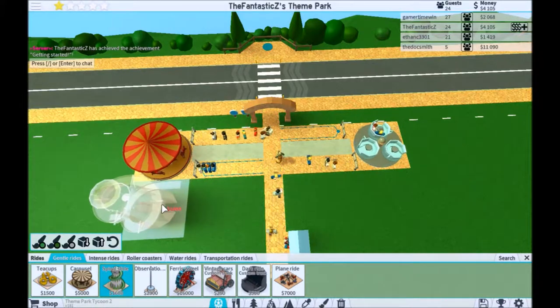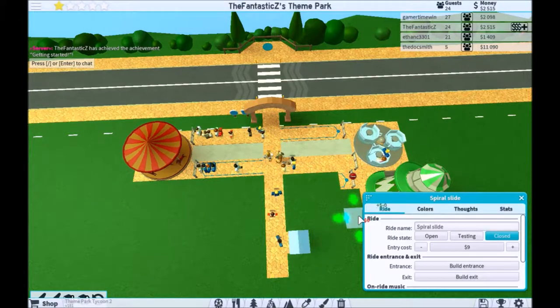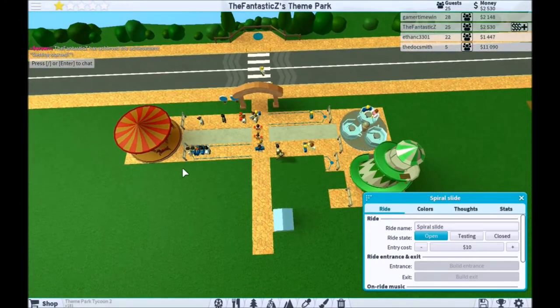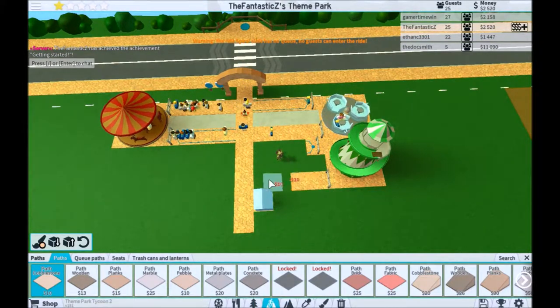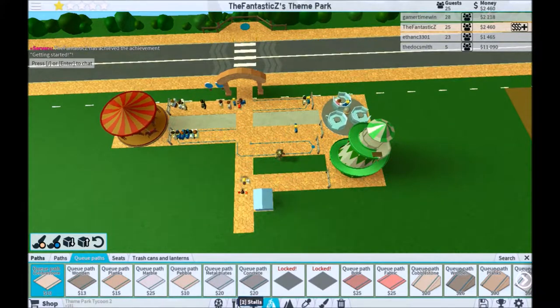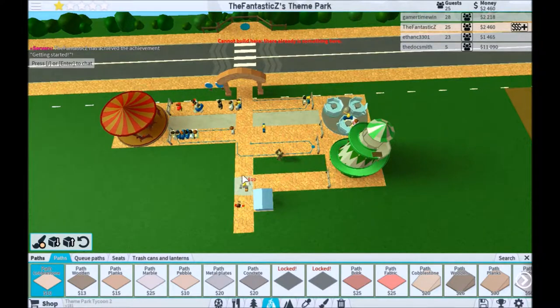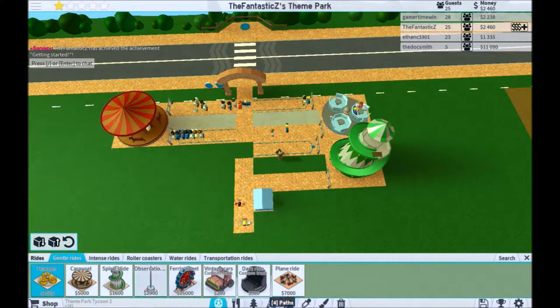We've got a few rides here. Maybe a spiral slide — we'll add this here. We'll add this and this. $9, we'll put it to $10. And now we'll add some paths — regular paths, queue paths. Whoops, let's re-add this one. Cannot build — there's something here.